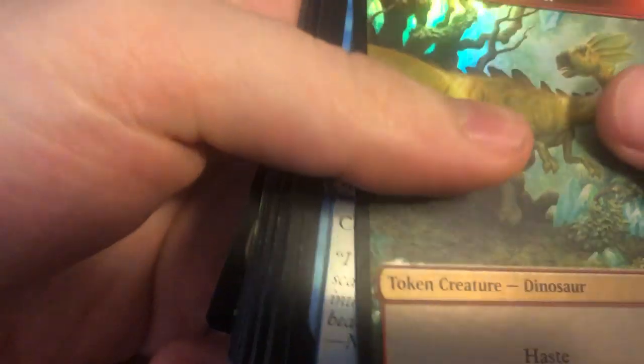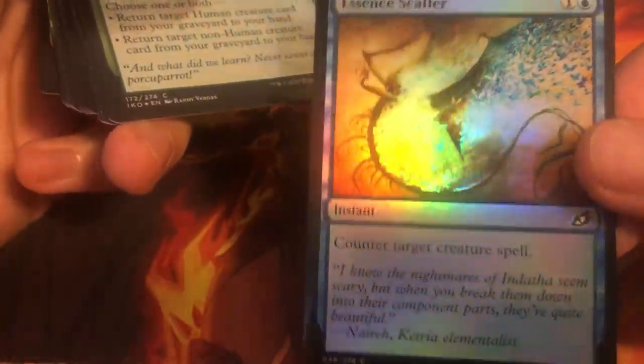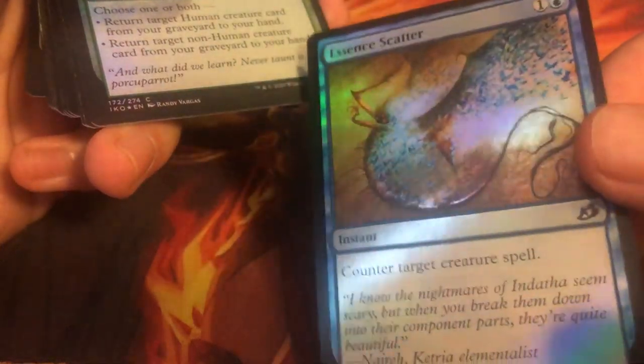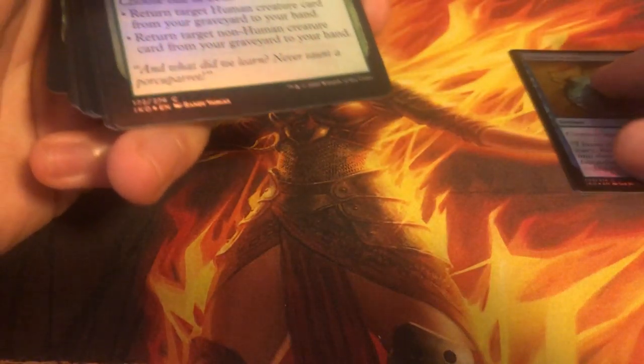Alright, so it starts off with a foil token — we have the 1/1 dinosaur with haste, so that's kind of cool. Very shiny. I like that foiling, actually. That looks really nice. Oh, that's really beautiful. Look at that — if I could open any of the commons, this would be it. Look at that beautiful foiling. That is really nice.